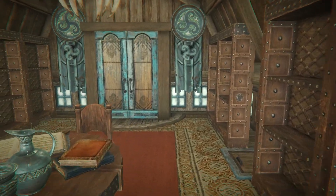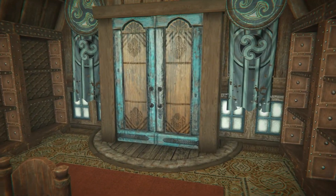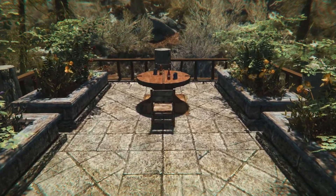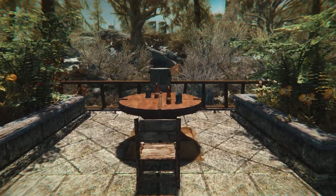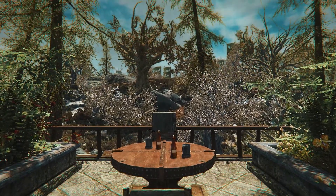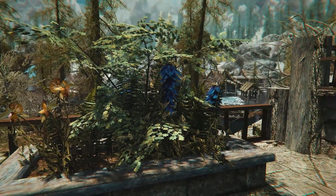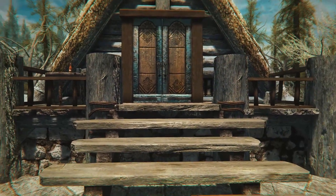Through this door you can enjoy some wonderful scenery. You come down here and you're kind of hidden behind the shrubs — it's like a little secretive place where you can sit down, relax, and enjoy the wonderful view around you.